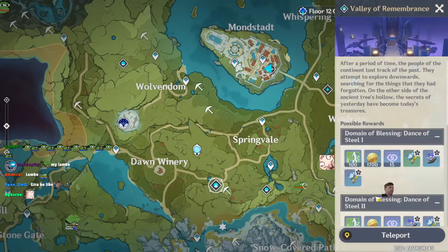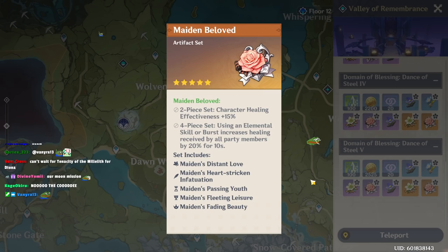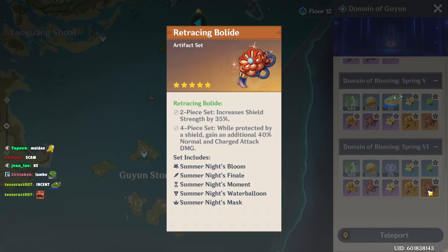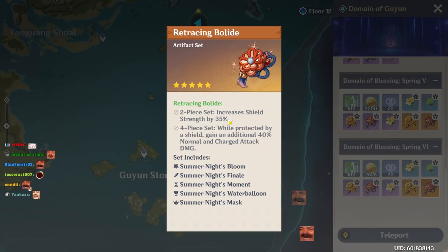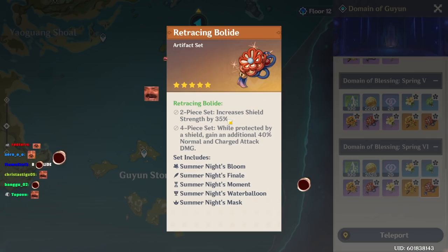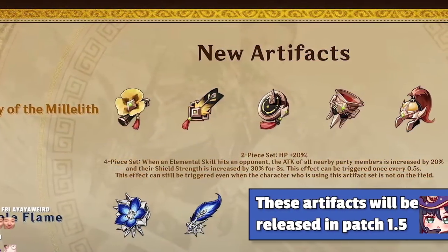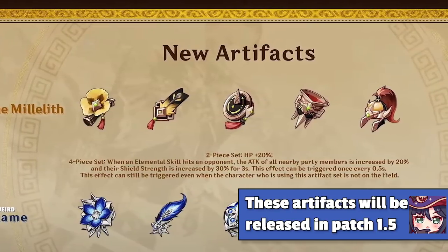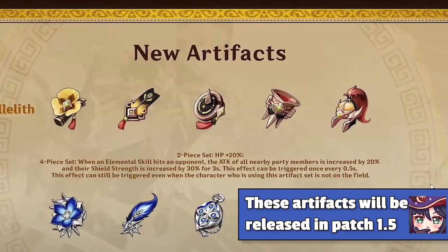For artifacts, I run Noblesse Oblige. Another option people go for is the Maiden set, which increases Diona's healing with E and Q. Some people try to run Bolide set on Diona, but shield strength only works on yourself, so it only makes Diona's barrier stronger on Diona, not on allies. The saving grace is the Tenacity set: when you use your elemental skill and deal damage, you increase shield strength of all allies by 30% for three seconds.